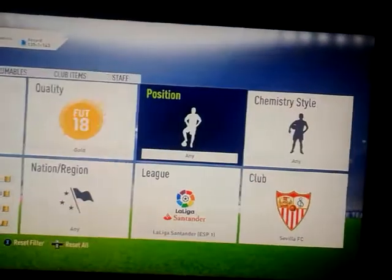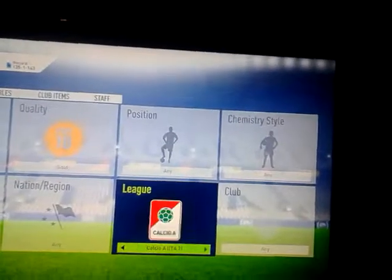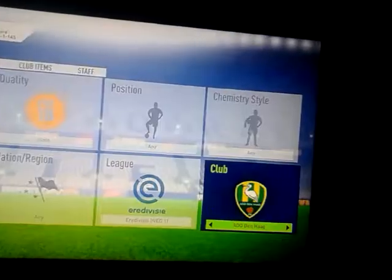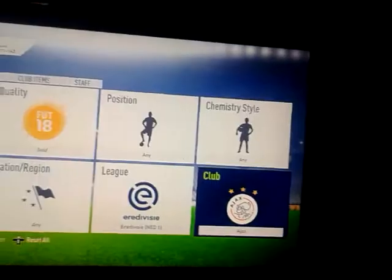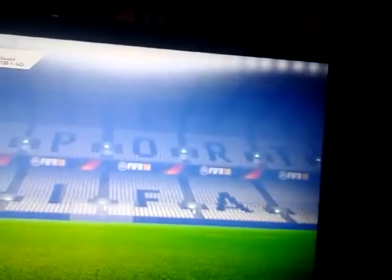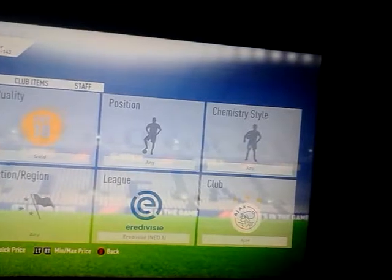So the next game is in the Eredivisie league and it's between Ajax and PSV. You want to check out the Ajax cards — they're going for around 750 to 800 coins. Now obviously people have already started investing in these cards and they're going up for a crazy amount. You can get them for 800 coins or cheaper, which is obviously very nice.